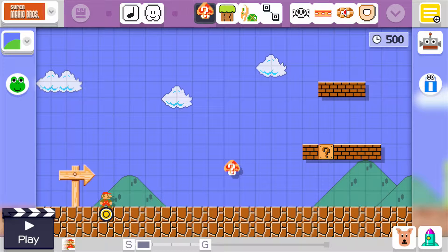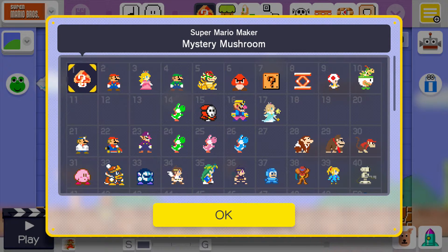— well, not amiibos, but 99 costumes you can unlock inside the question mark mushroom. If you tap on the mushroom you can bring up this screen, and from it you can select anything that you have unlocked, even if you didn't unlock it with an amiibo.